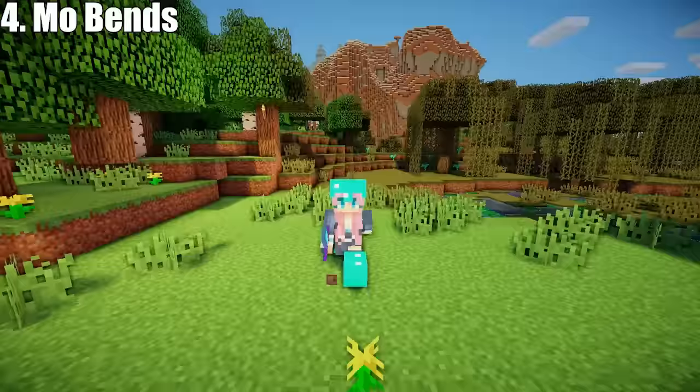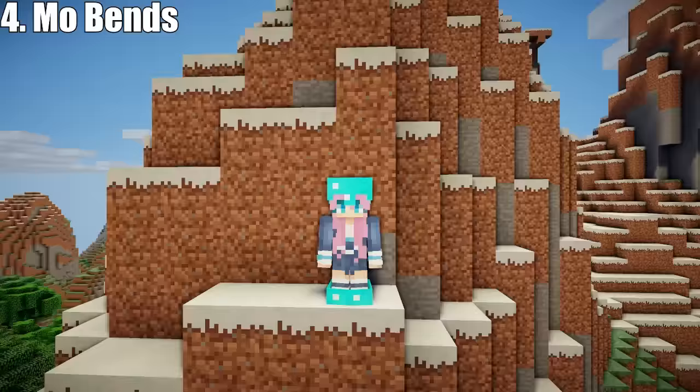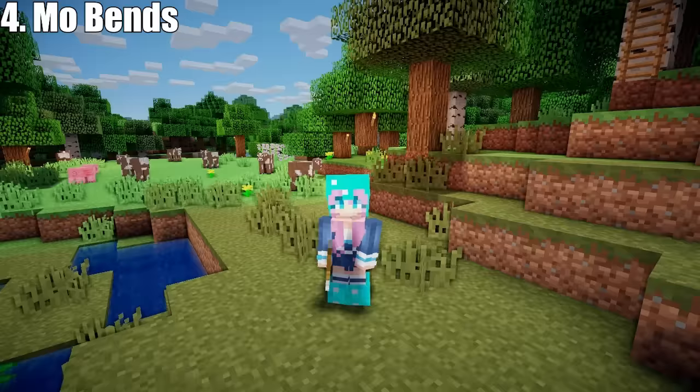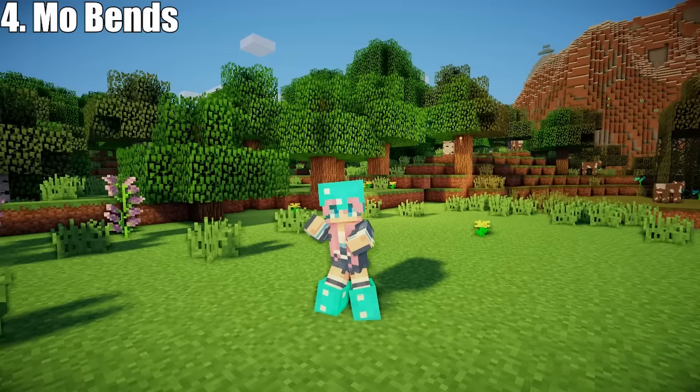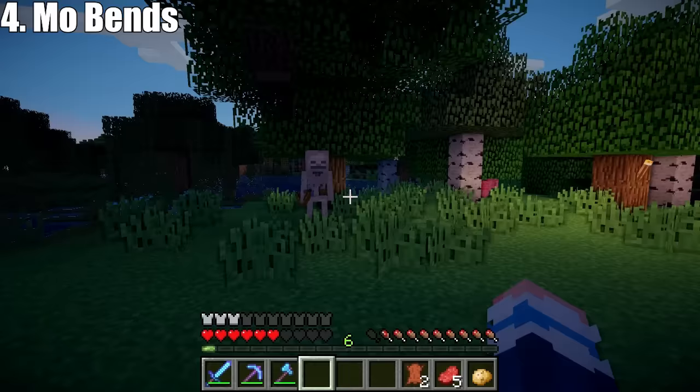And the next mod on my list: Mobends. It changes the way players do certain actions — for example, running around, falling, swimming, firing a bow, climbing a ladder, using an axe, and punching with your fists. And the coolest of all: attacking with a sword.